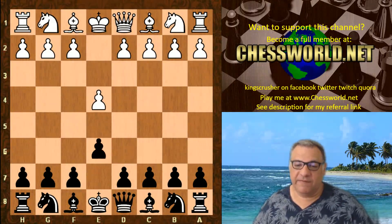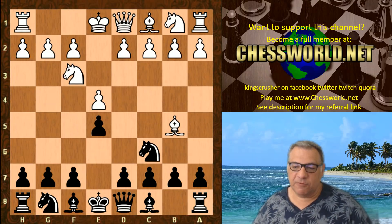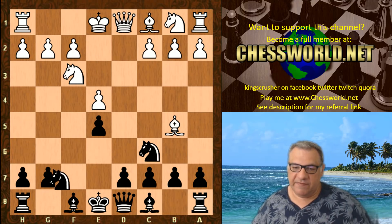So e4, e5, Nf3, Nc6. After Bb5 this is the third most popular try in the chess base line book: the super aggressive f5. d3 is played, fxd3, Nf6.